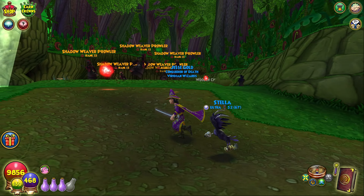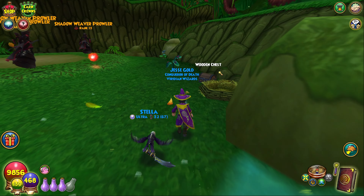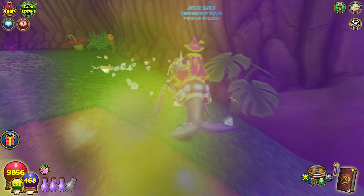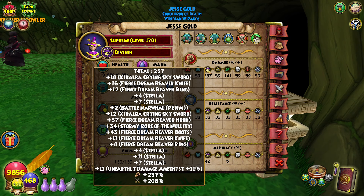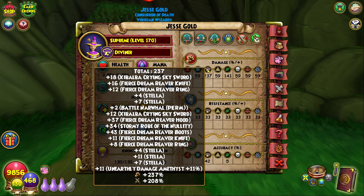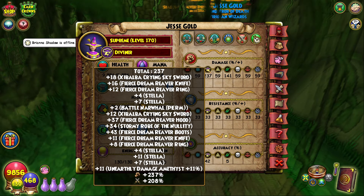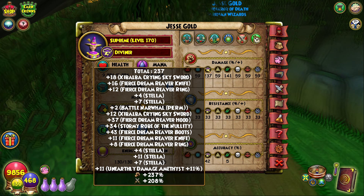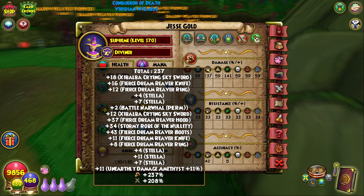I'm here in the CloudBus Forest today just to show y'all the absolute best setup and where all of these pieces drop from. Let's go over the stats first. 237 is where you want to be — if you go above this you start to see diminishing returns. It would take a little extra to get to 238, maybe 240 or 241, and from there onwards it really curves sharply. So 237 is what you want to shoot for, and this setup hits that exactly.